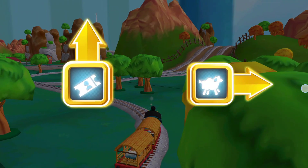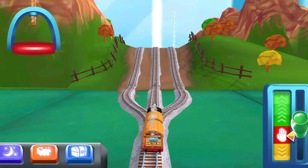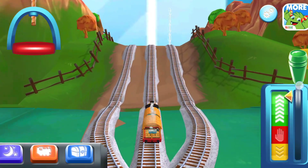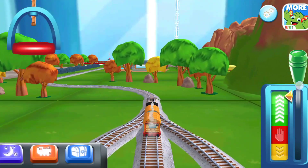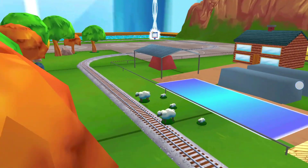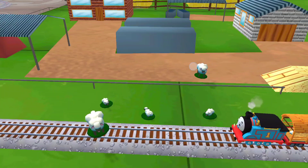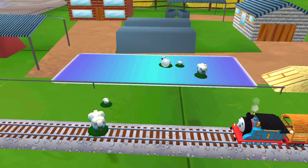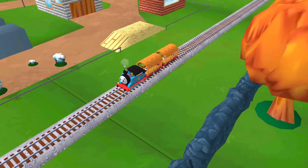Forward leads to the town square. The McColl farm is coming up. Oh no! Sheep have wandered onto the tracks. Help by dragging them back. That's the way! We're always happy to help!